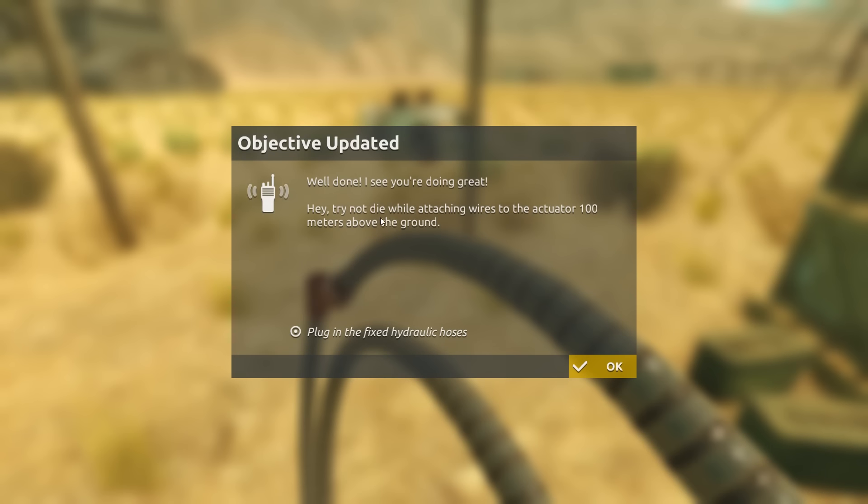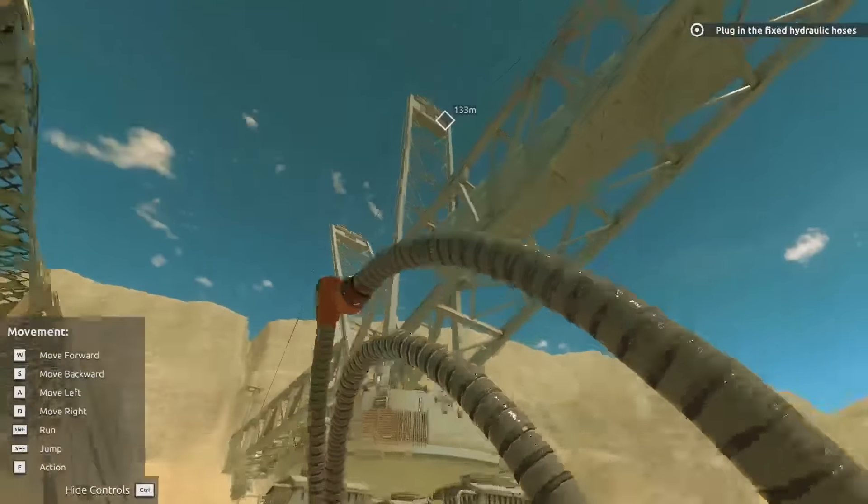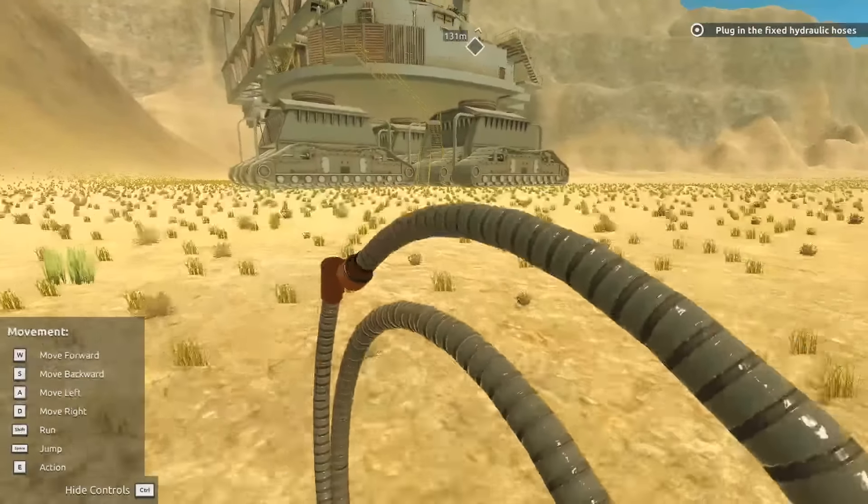Now try not to die while attaching the wires to the actuator 100 meters above ground. Wow, oh wow. We got to get like way up there.